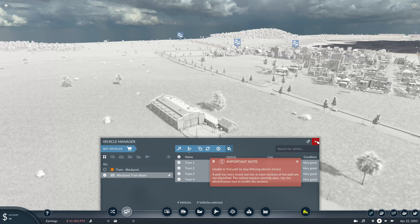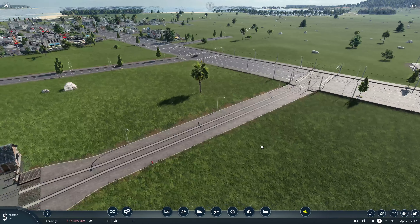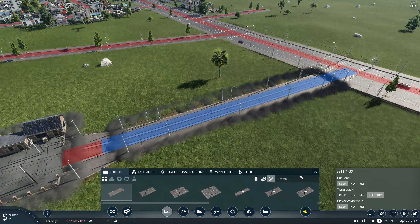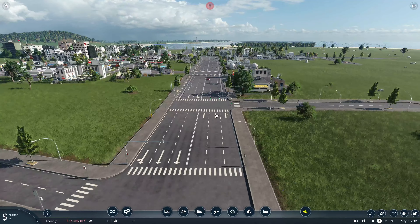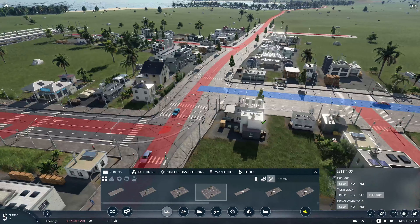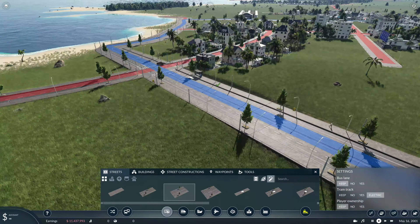Unable to find path — missing electric points. So where are we missing electric points? This road here — yeah it is. Oh then I missed that. So upgrade — and no power, electric. That should work now. It looks like we're still missing electric somewhere. How did that happen? I have no idea. So upgrade and electric. I think that might have done it.